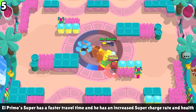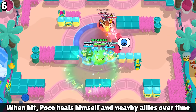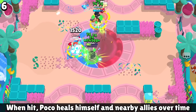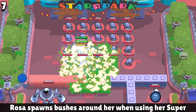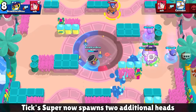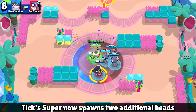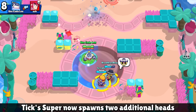With El Primo, his super travels really fast, the super charge rate is increased, and his health is up too. For Poco, whenever he's hit, he heals himself and nearby teammates over time — the tick is very small but you get more healing for every little small projectile, like against Rico or Pam. For Rosa, she spawns bushes around her whenever she uses her super. Rosa's is pretty decent, but Tick's is actually kind of cracked — for his super, you will spawn not one, not two, but three Tick heads at the same time that chase down your enemies and just absolutely wreck them.